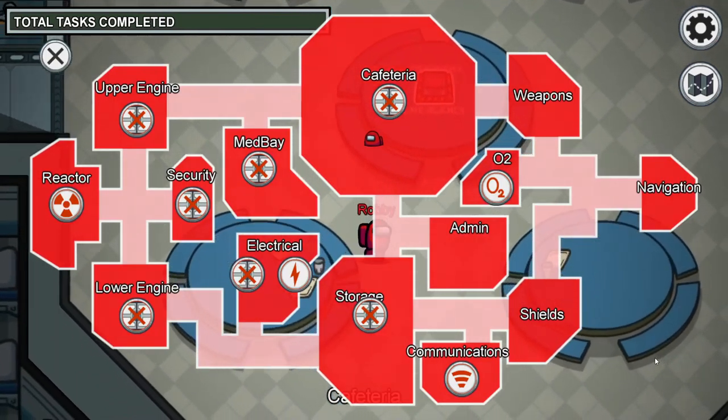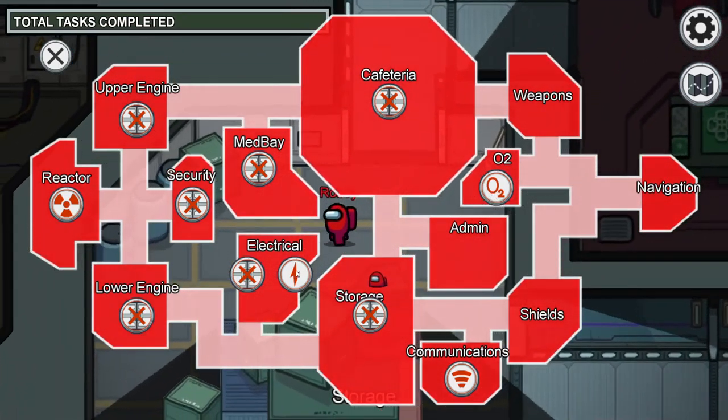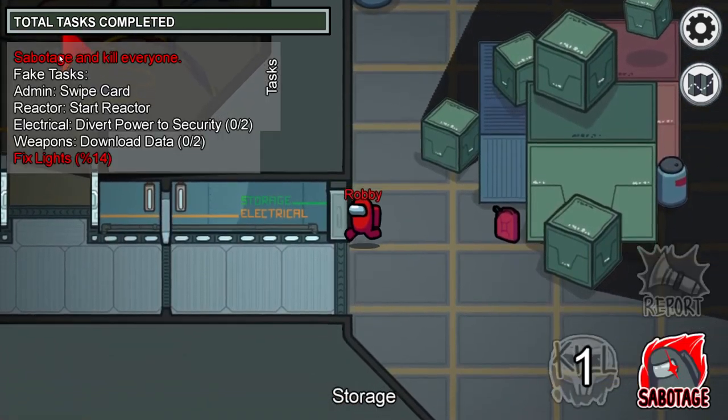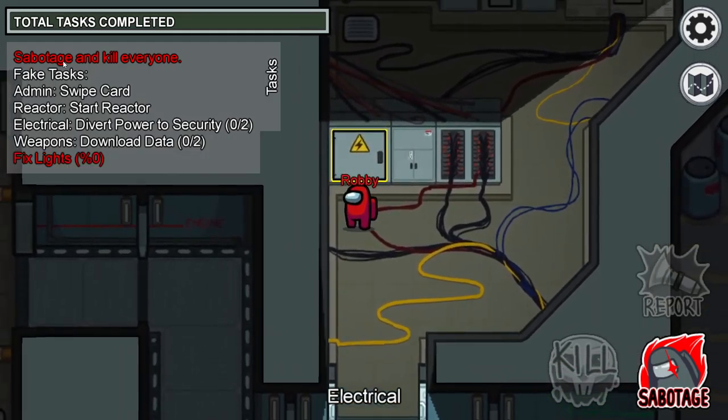The impostor has the ability to sabotage, which is an emergency task that hinders the crewmates. This one narrows down their field of vision until it is fixed. All players will get a blinking arrow indicating where the emergency task is.